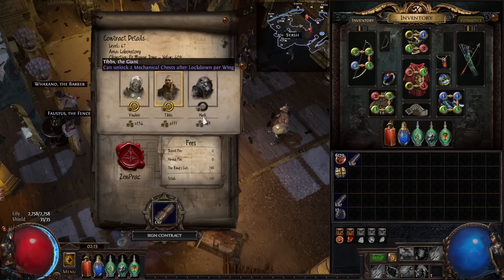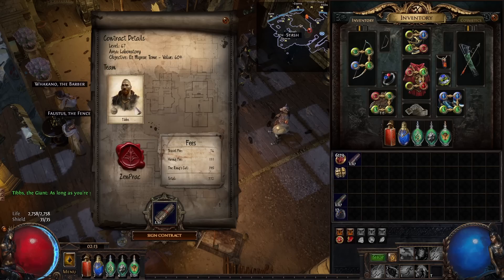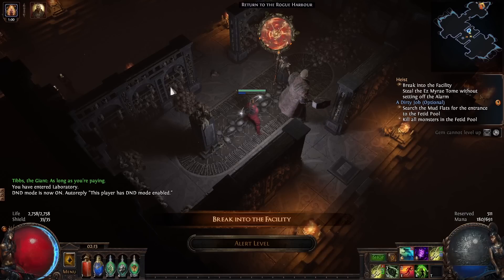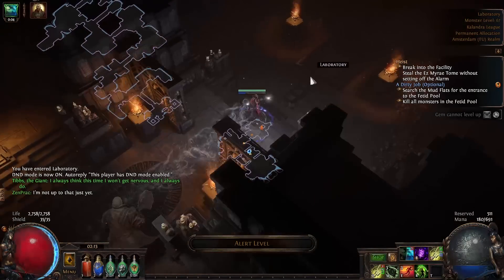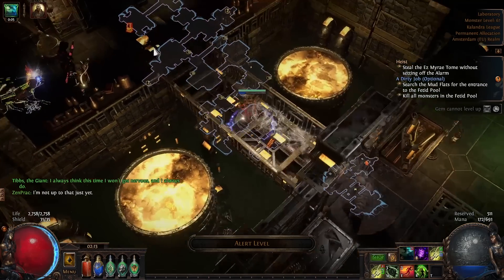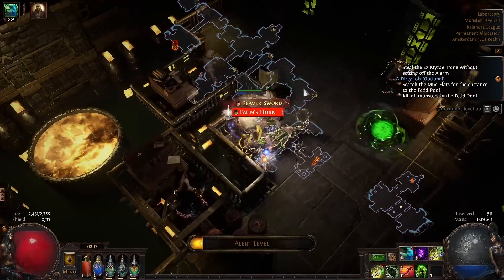When running contracts, for Demolition you focus fully on Tibbs, and for Lockpicking you focus on Karst. When you open these contracts you lose some Rogue Markers, but when you reach the end of the contract you get the reward item to sell to the vendor, which gives you more markers. On your way through, just open all the small chests.